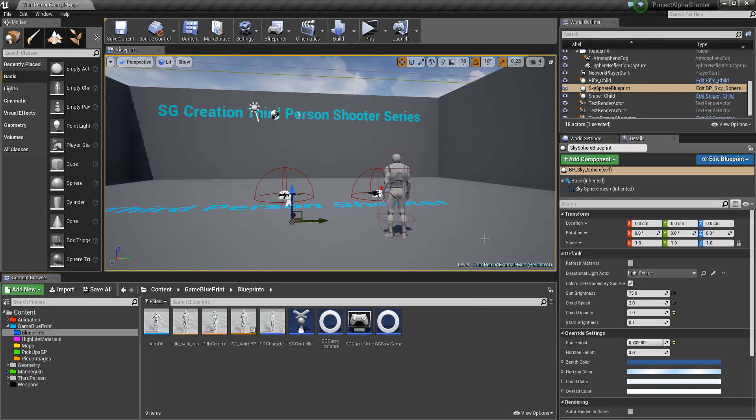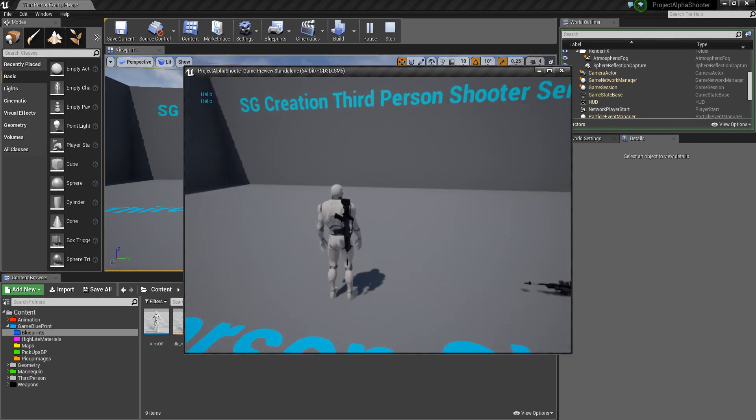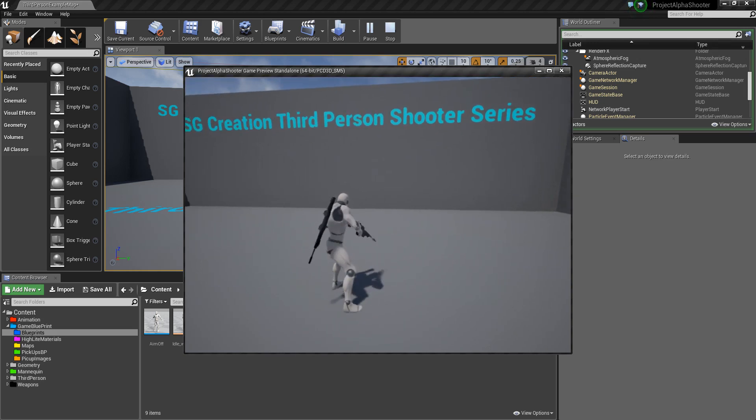Hello friends, this is Sagar from HTC Creation. Today we will be continuing our third-person shooter series and adding draw functionality to our weapons. In the last video we created swapping functionality where you roll the mouse and swap your weapon like this.